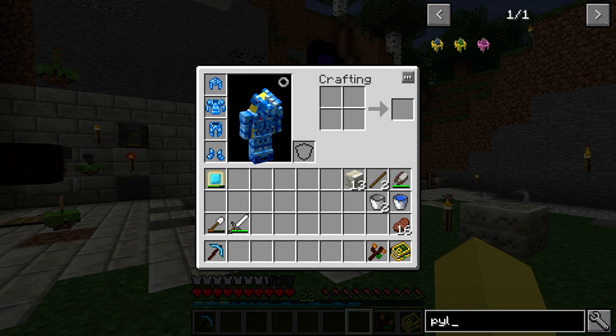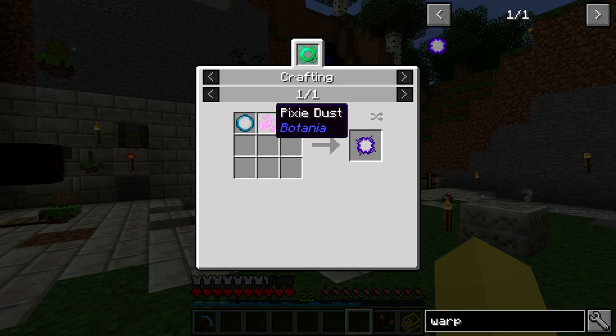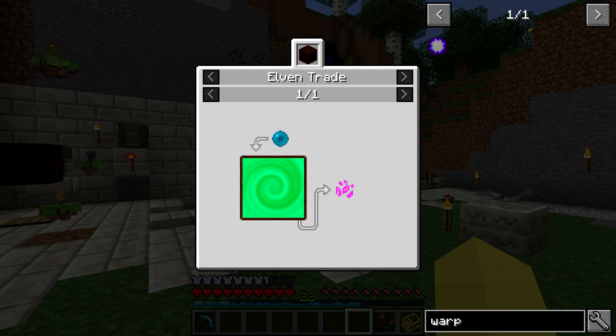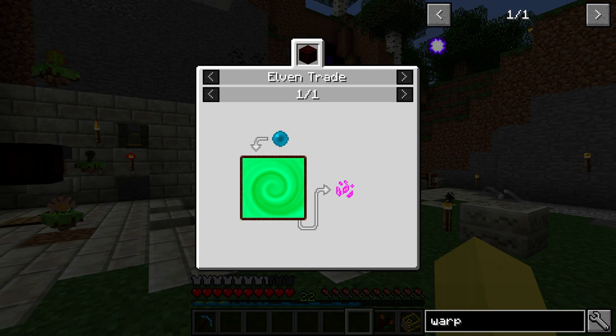I discussed this a fair bit - the Warp Lens is very important for automating a lot of different stuff. A lot of the time you use the Bore Warp Lens. To get the Warp Lens you need Pixie Dust combined with a regular Mana Lens. You need the Elven Trade for that, and that requires the Portal to Alfheim. It's really cheap to do once you have that, but it does require a fair bit of Mana.